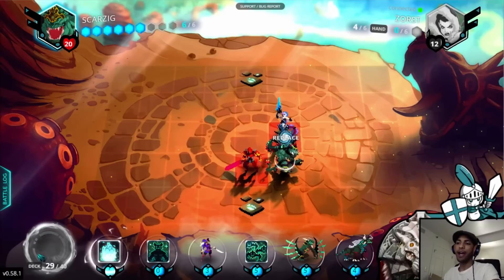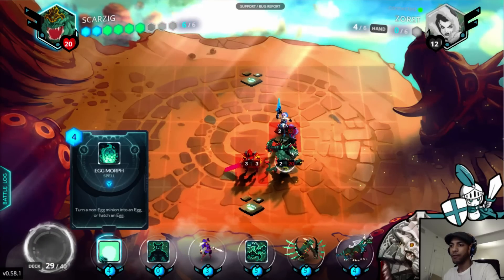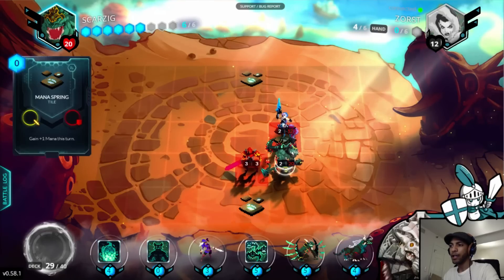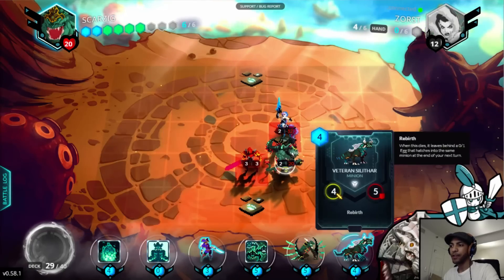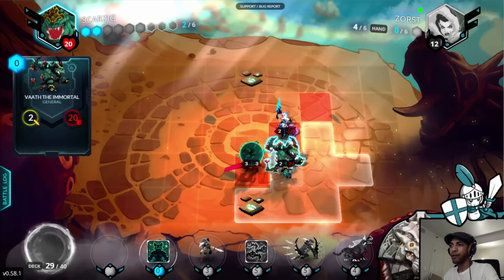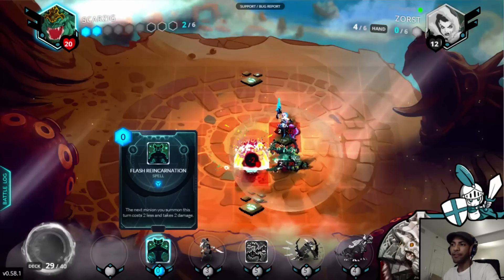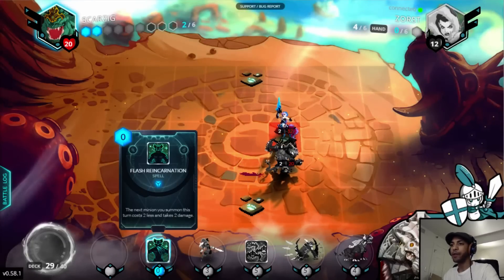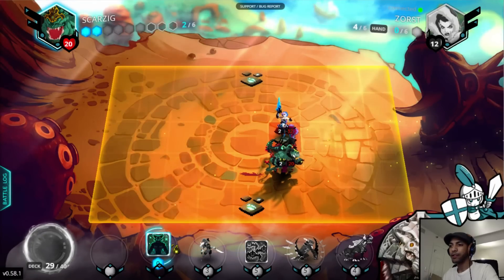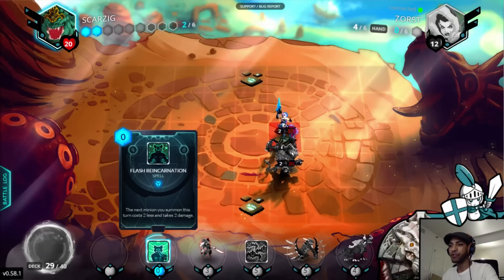I could Eggmorph Attack, Flash, Veteran Silithar. Because playing anything else this turn, I wouldn't be able to properly position around that Frenzy. In a way, Sword of Mechazor sort of serves the same purpose as Silvertongue Corsair — it's a removal magnet that the opponent has to deal with.